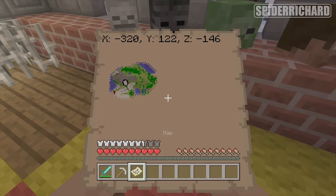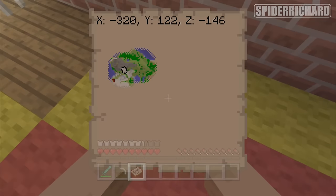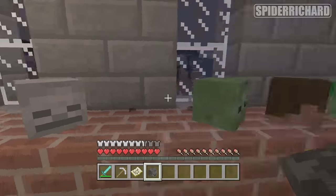The wither skull's position is negative 320, 122 and negative 146. You can see where I am on the map. Pick up this skull — the grey one, the wither skull.